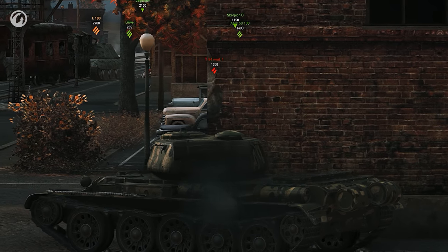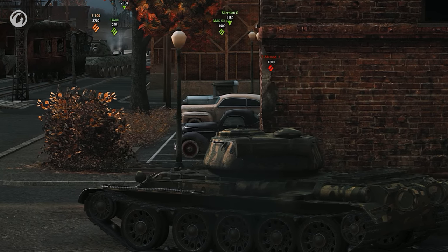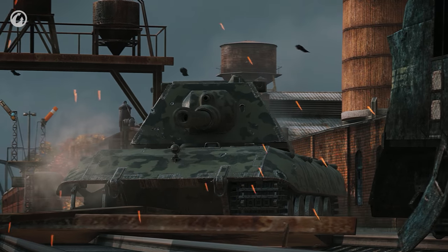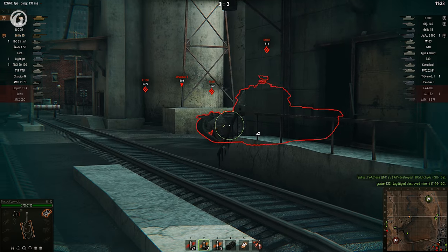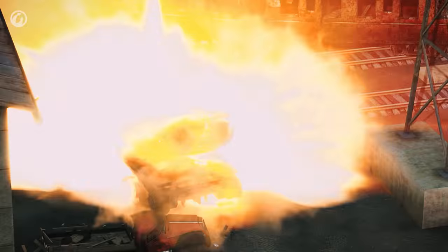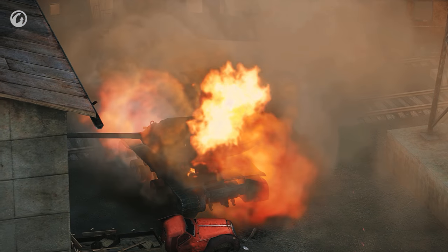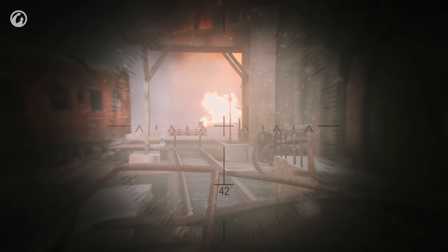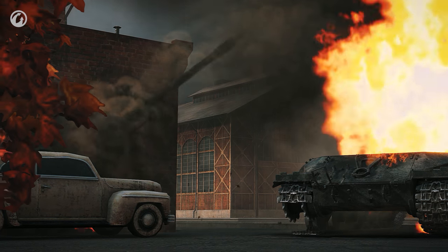Does the T-54 prototype think the steel wall is unarmed? That should teach him! The enemies keep breaking the tracks, but Musty isn't in a hurry to go anywhere. An M-103 charges into point-blank range, but even the tier 9 heavy dies without causing anything but track damage. A T-10 has a go as well, and a spectacular ammo rack hit blows it up before it can even pull the trigger.